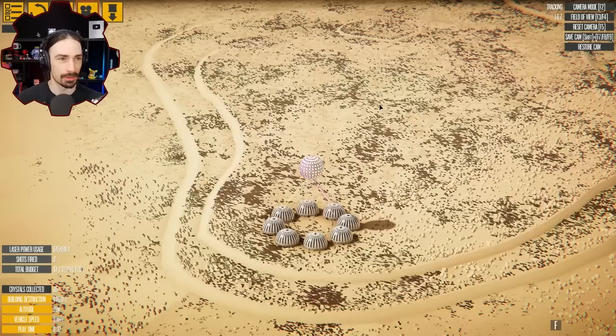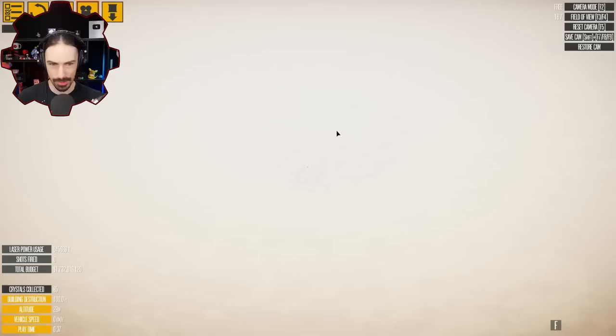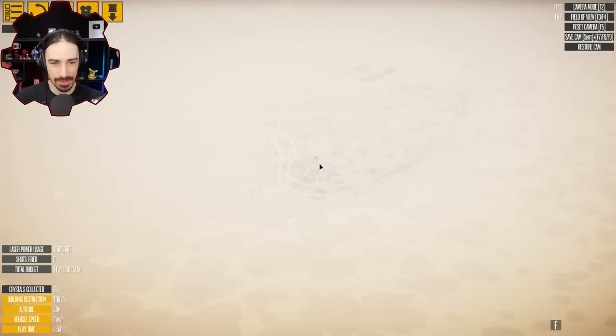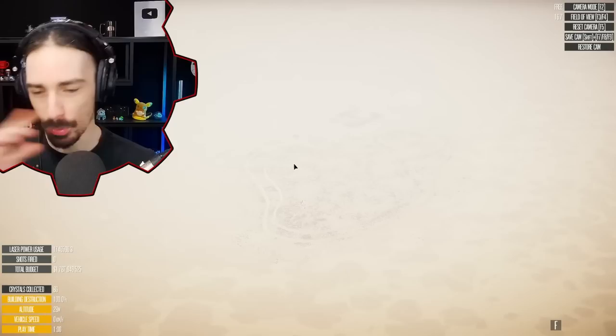I can't even zoom out far enough. Let me go into free cam and zoom way way out and press it again. Look at that — this is some sci-fi stuff here. This is how the world ends. It's literally that quick — like that's just going to happen one day. This black hole is going to form, eat up the world, and we're going to be gone. We won't even notice.